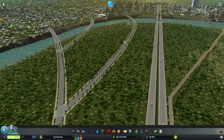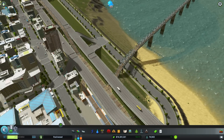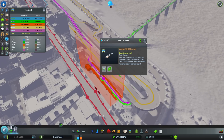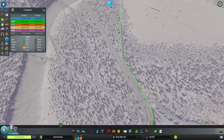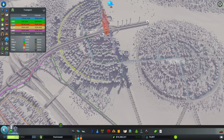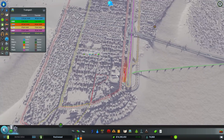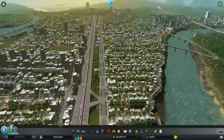I added this train system down here. You can see this train line — it shows zero per week but it actually has more; the system just doesn't display the numbers correctly. It goes from one area to the next, to my commercial, and then I have another line going from there to the new area, to the starting area, and to the commercial district.